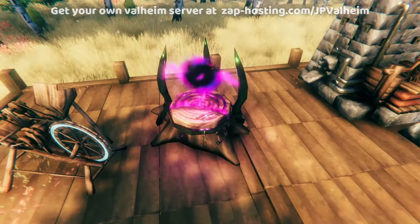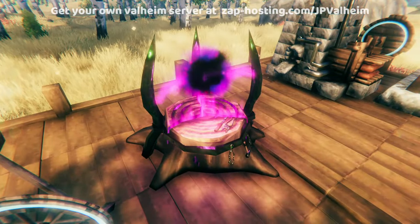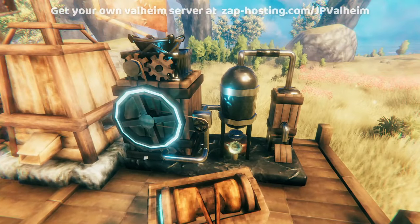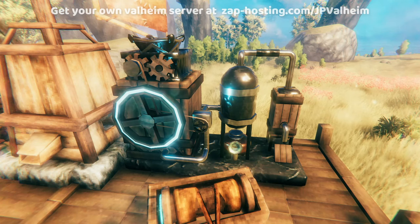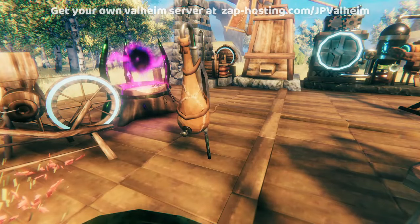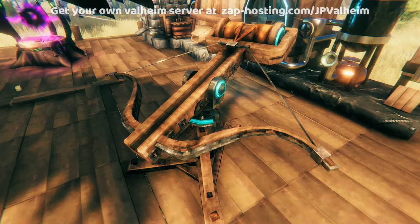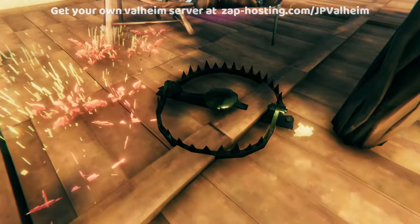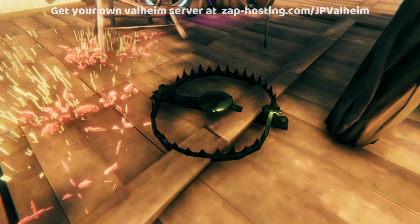Once you have black metal, you'll be able to make the Galdr Table, which is how you make all of the magic items in Valheim. You'll also need black metal to make a refinery, which is how you get refined eitr to make all of the endgame Mistlands tier weapons. Additionally, you'll need black metal to make sap extractors, a ballistae, and to arm bear traps and troll traps using the mechanical springs from the Artisan Table.